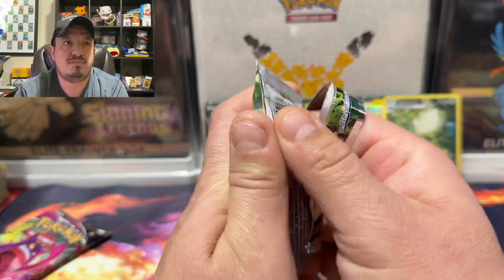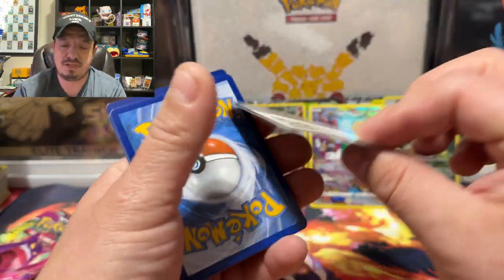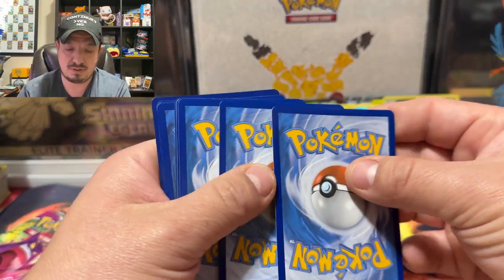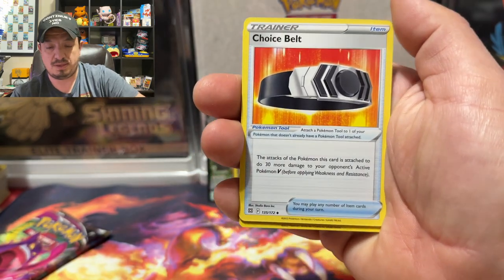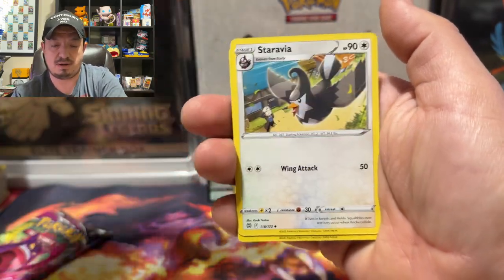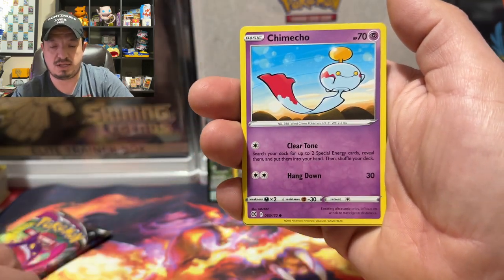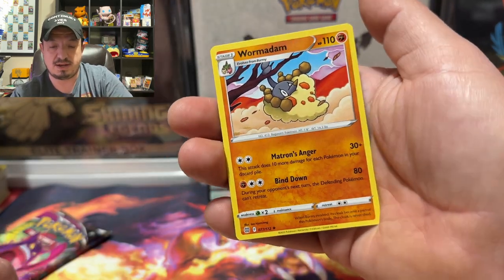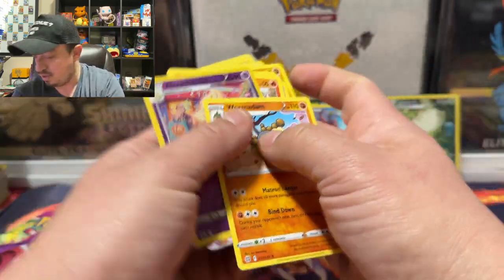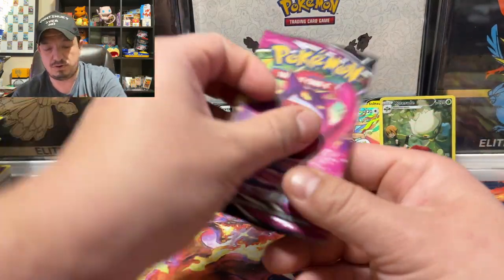Brilliant Stars — like I said, a bunch of Charizards and Mewtwos. I will take a secret rare Mewtwo or a secret rare Charizard, please and thank you. Code card. One, two, three, four to the front. Fire Energy — nope. We have a Choice Belt, Bibarel, Starling, Sawk, Korbish, Gullet, Chimecho, Chimchar — an Alcremie reverse holo and a Wormadam rare non-holo.